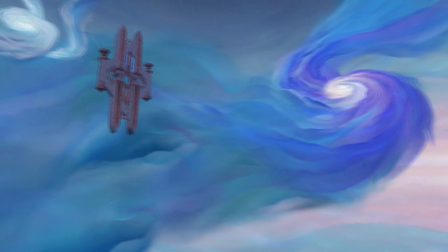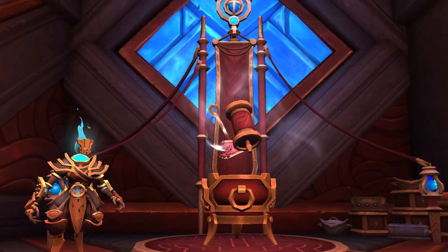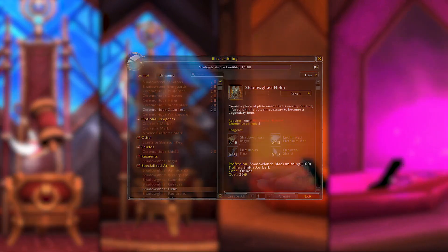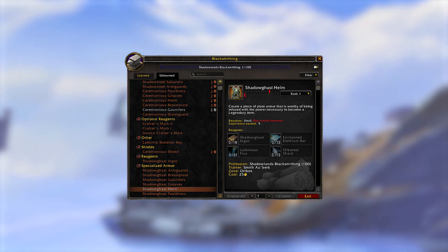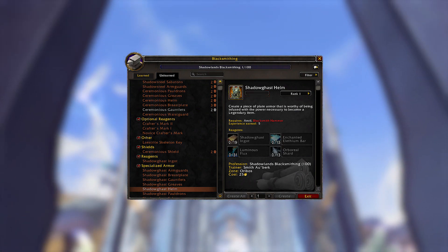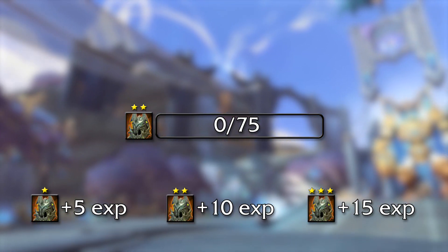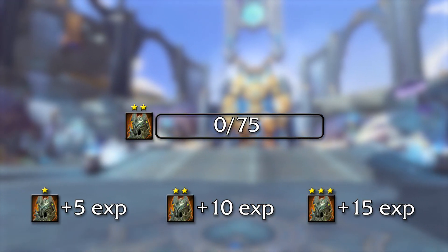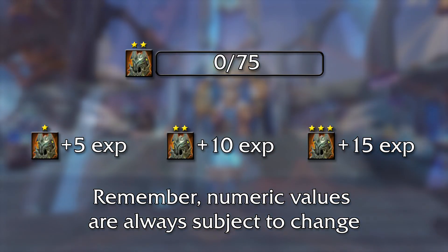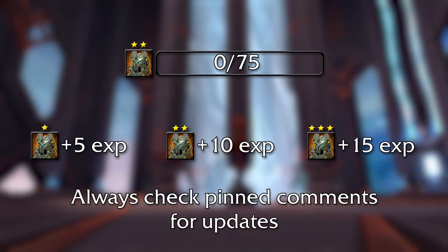There are 4 possible ranks of those base crafted items. To gain those recipes, you'll first need to reach the profession cap of 100 in tailoring, leatherworking, blacksmithing, or jewelcrafting. Then you can learn all rank 1 recipes from your trainer. Each item has its own XP bar which you need to fill — once you do, it unlocks the next rank for that specific gear slot. This means you most likely want to focus on just a specific slot first. Currently, 75 experience is required to level up: crafting a rank 1 gives 5 experience, rank 2 gives 10, and rank 3 gives 15. Keep in mind those values are subject to change, even though the current build is flagged for release.